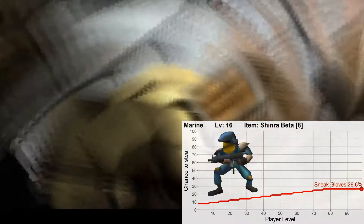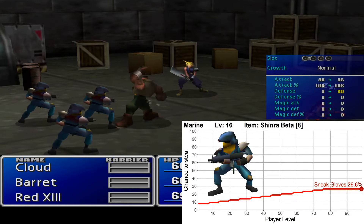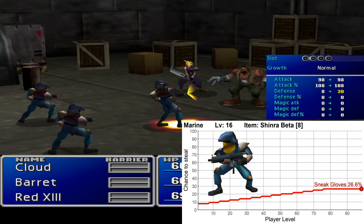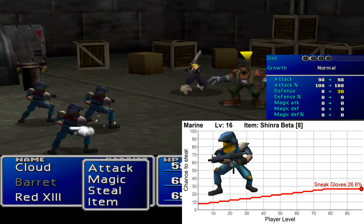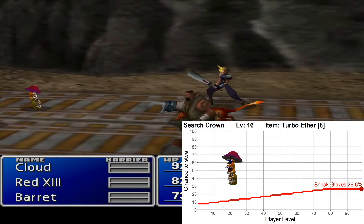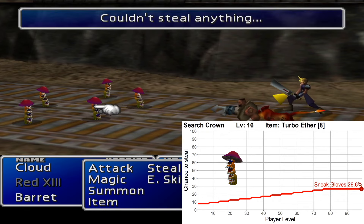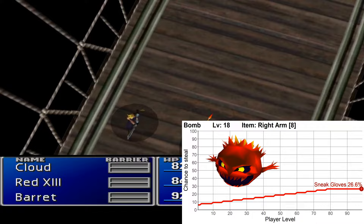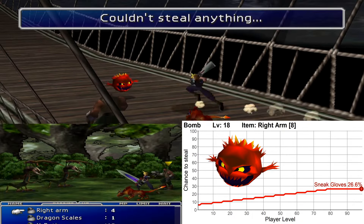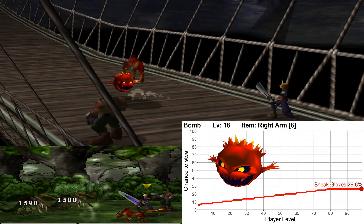The next enemy is found on the ship taking you from Yuffon to Costa del Sol, and it is the Marine, which has the unique steal Shinra Beta, an armor with 30 defense and 4 slots. Aside from being a good armor at this point, it is basically the only place to get it. The next enemy is found on Mount Corel, the Search Crown. Stealing from these guys is the first place to get Turbo Ethers, which is a quite useful item as it restores all your MP.